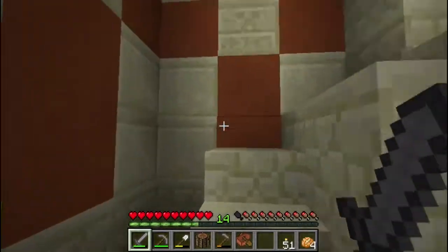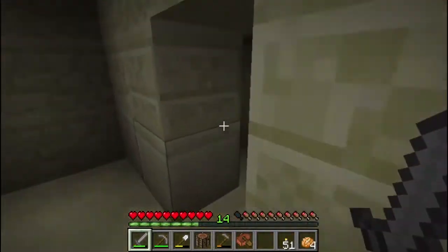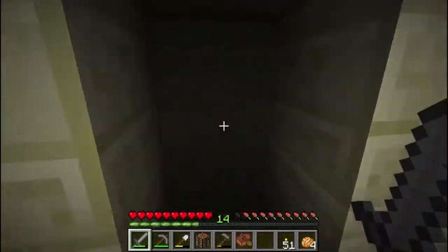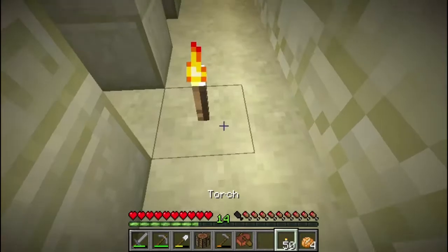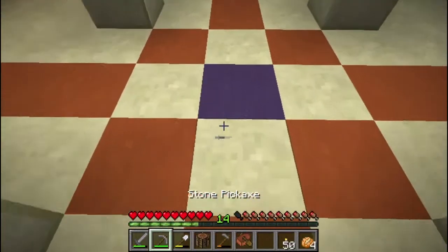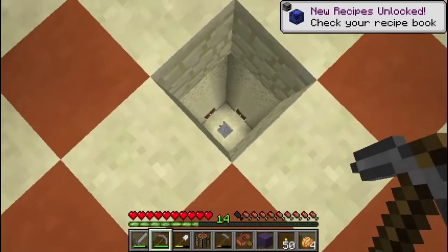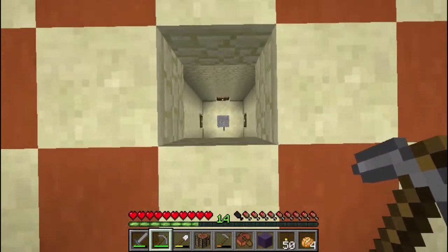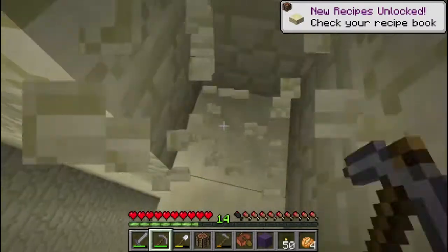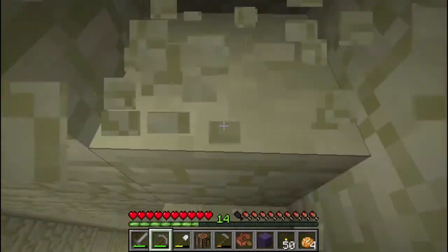I'm pretty sure I heard a monster in here, so let's be careful. A desert temple is one of these structures that generates, and you can find some pretty good loot in here. These colored blocks in the floor are terracotta blocks. If I were to dig up the one in the center without standing on top of it, you'll notice there's a little chamber down there. That stone is actually a stone pressure plate — a trap laid for anybody who might come and do a little grave robbing. We're going to work our way down the sides so we don't accidentally land on it.